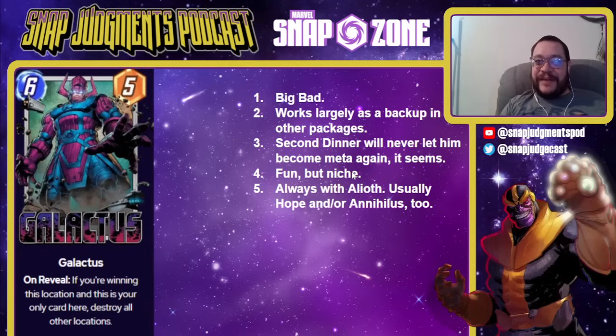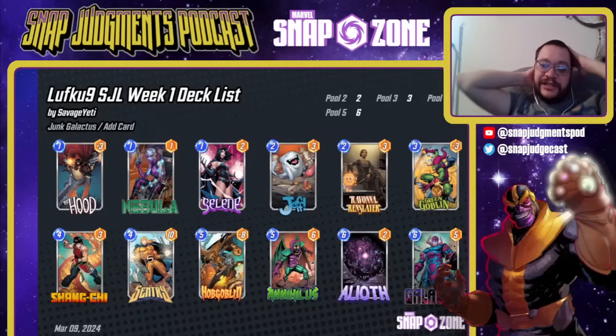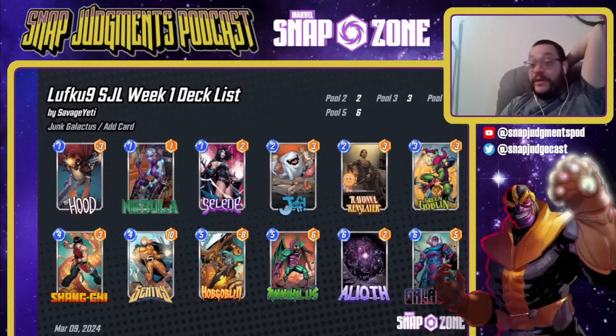Next up we have Galactus — our first big bad. He's a 6-5 on reveal: if you're winning this location and this is your only card here, destroy all the other locations. He's a backup in other packages at this point. Second Dinner is never going to let him become meta again because of the sheer amount of complaints when he was. He's fun but niche, and he always happens with Alioth and usually with Hope and Nihilus — so don't get him before those other cards, which are more versatile. He is worth getting though. This is Lufgu's Week 1 deck for the Snap Judgment League — a good standard Galactus list. You're not really trying to win with Galactus here; you're trying to win with your Nihilus and Alioth, and sometimes you get a free win because they didn't protect against your Goblins and Hobgoblin and Galactus just auto-wins. Also, Nebula is really good with Galactus because she incentivizes opponents to play in one spot, which often leaves you open for Galactus.